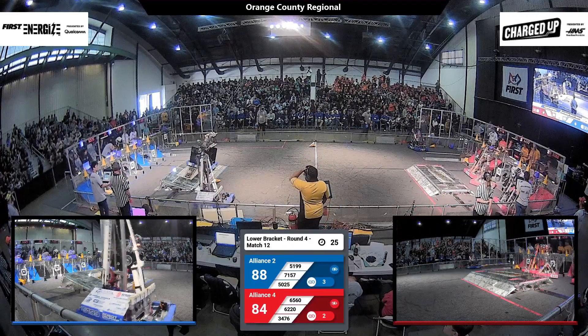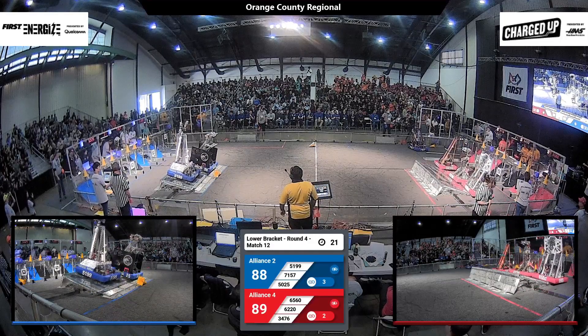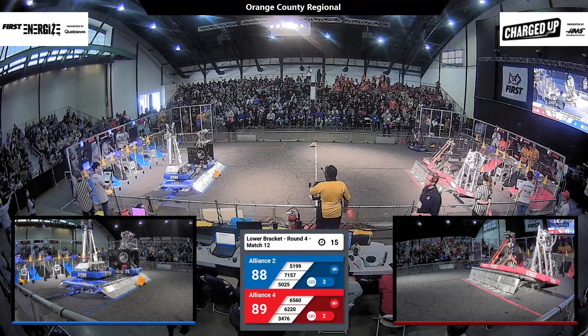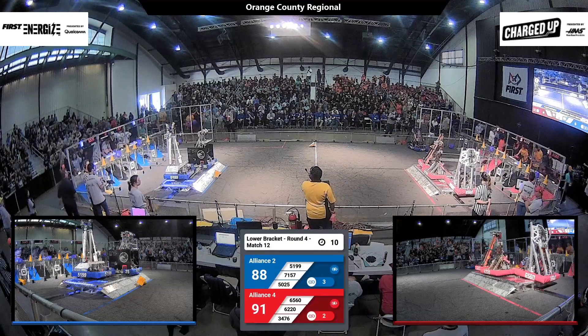65-60 and 34-76 launch a pincer movement on the Red Alliance community, both scoring simultaneously. Let's see these teams hit the charge station — 51-99 and 50-25 are on and level for Blue. What are we going to see from Red? Can we get three robots level on Red? We can, with 10 seconds left!